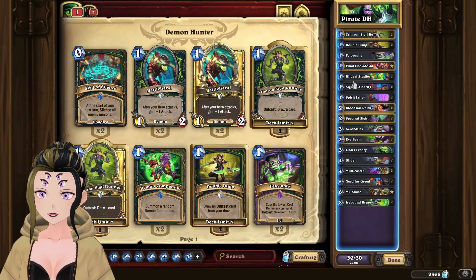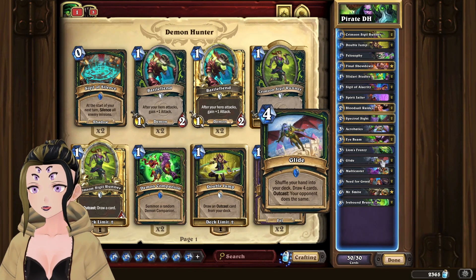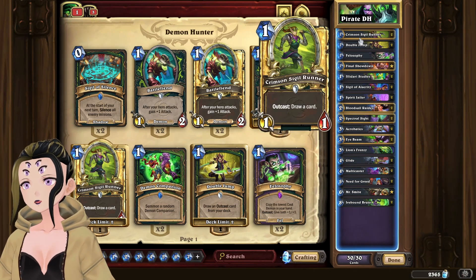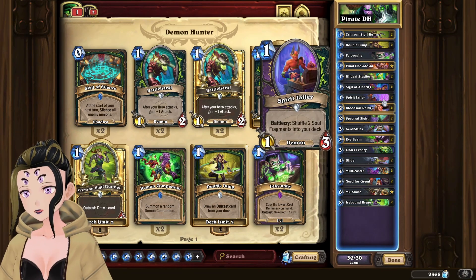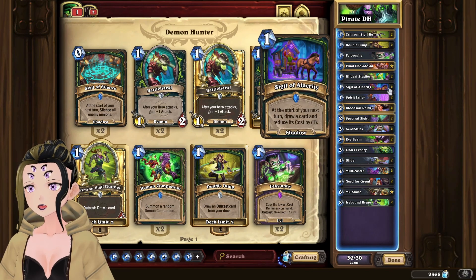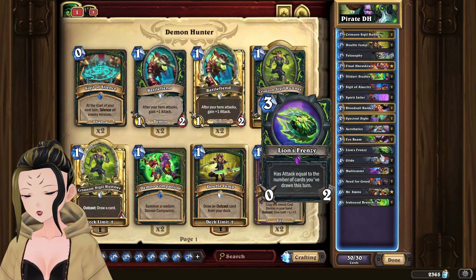Most other cards in this deck are good to keep in your opening hand. It really all depends on the positioning in the hand they are. A card like Glide is really useful to keep if it's the leftmost card after the questline; however, if it isn't, you probably shouldn't keep it. Cards like Sigil Runner are always good, and the same can be said about Illidari Studies, Sigil, and Spirit Jailer. These cards all allow you to have a turn 2 play, especially with the Sigils. If you coin out a Sigil on turn 1, you can complete your second questline step with a Sigil Runner.